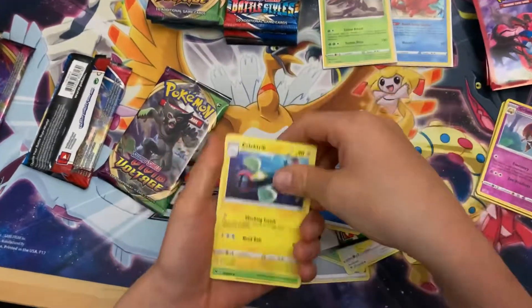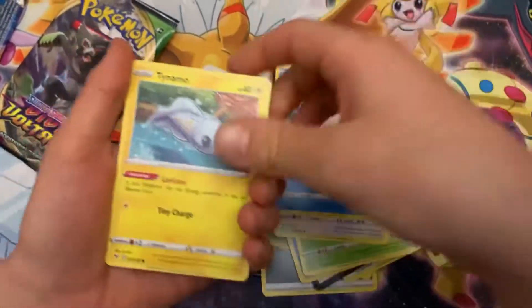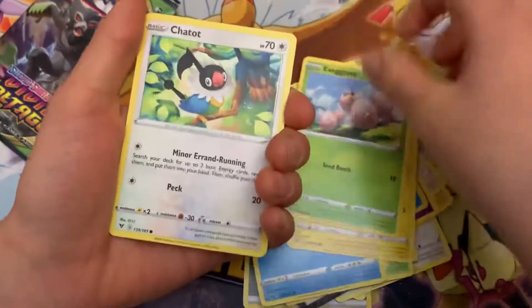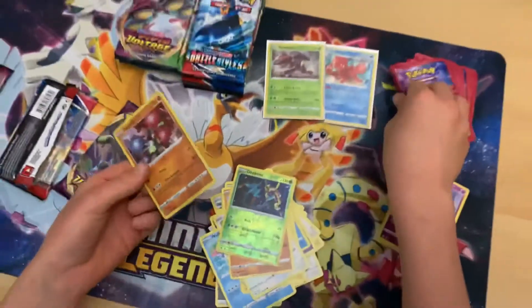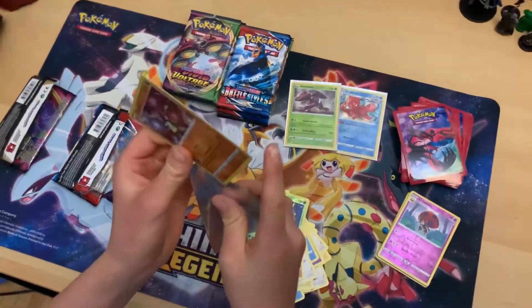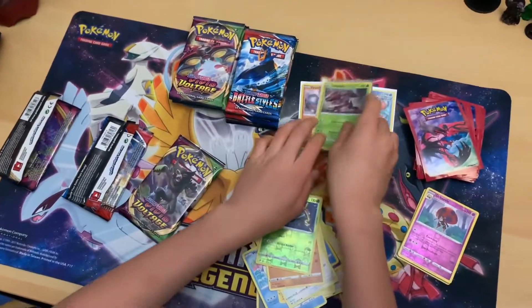Here we go. Electrike, Kakuna, Loudred, Whelmer, Tynamo, Exeggcute, Chatot, Clobbopus, Dwebble, and another holo. So every single pack we've got a white code and a holo — that's pretty good.